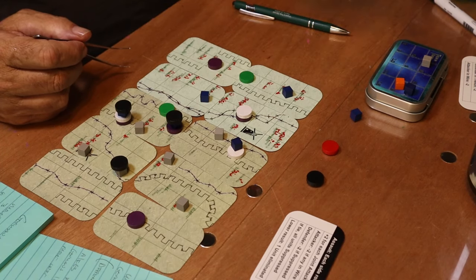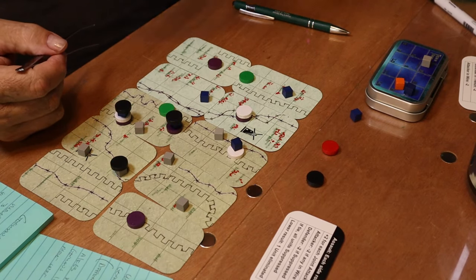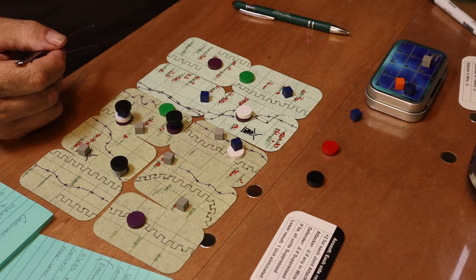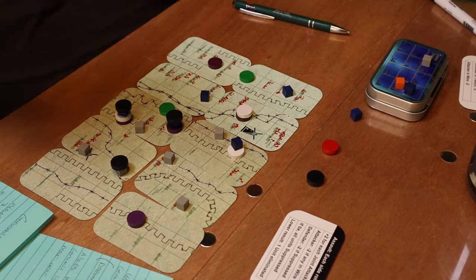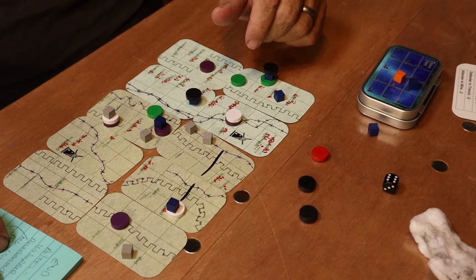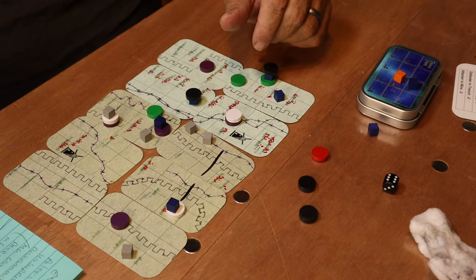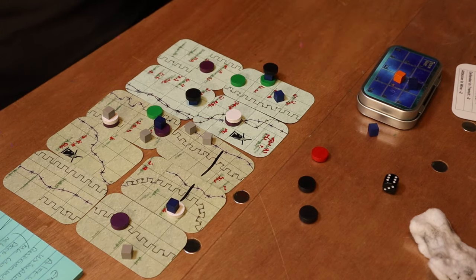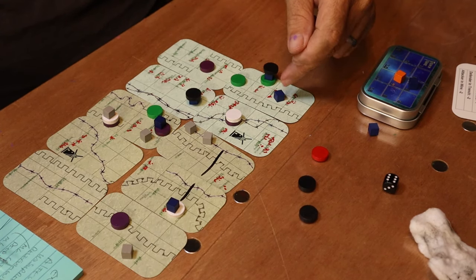Let us know in the comments — play it all the way through round by round, or just give you the final outcome? Either way, I'll give you my thoughts on the game at the end. We're going to round ten now. On round ten we rolled seven action points. We unsuppressed our suppressed unit and brought in one reinforcement for one AP — so six AP left to work with.